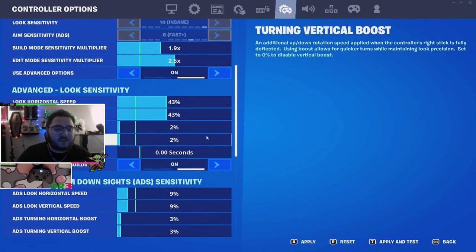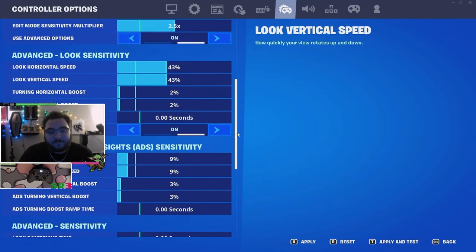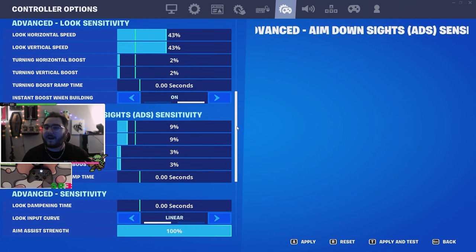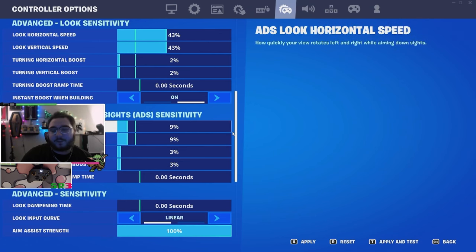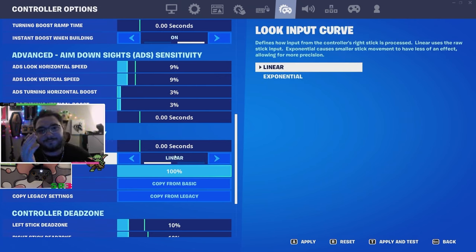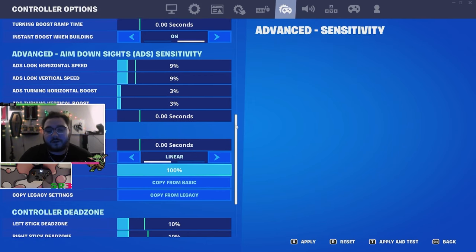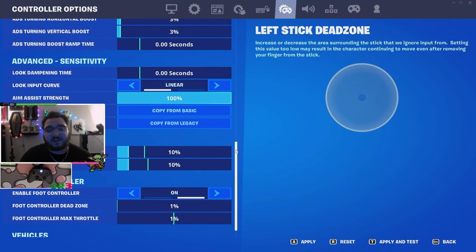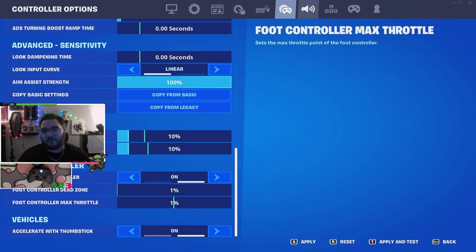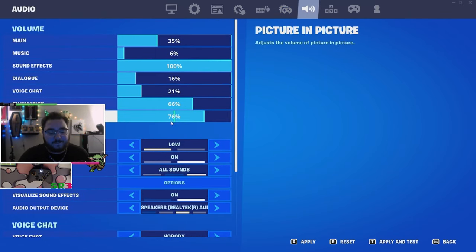Look horizontal speed at 43, with a 2% boost — I prefer boost, some people don't. ADS I changed from 6 to 9 because there's recoil in the game now — the Flapjack, the new MK, the Combat SMG — had to bump the sense up a little. Dampening is gone. I went back to linear input — I know expo is good, but linear is just so smooth and I've been moving. Dead zone at 10, accelerate with thumbstick on. Audio is low sound quality, 3D headphones, nothing too crazy.